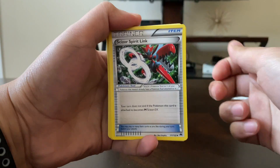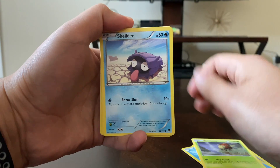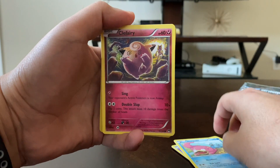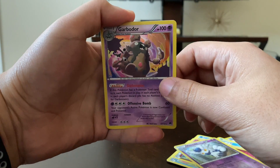First thing we have is a Scizor Spirit Link, Great Ball, Lapras, Kricketot, Shelmet, Drowzee, Slowpoke, Clefairy, reverse holo Meowstic, and our final card is a rare Gigalith.